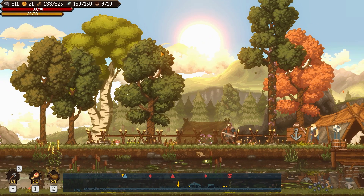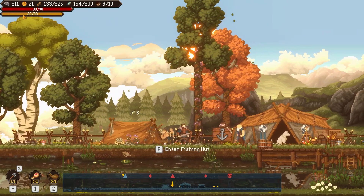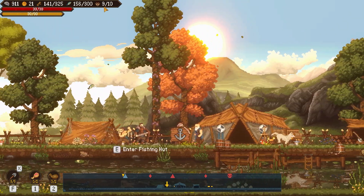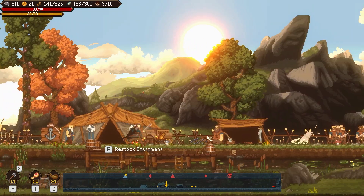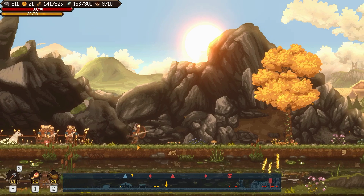Wood and fish are currency. This is my health, this is my stamina, this is silver, this is gold, and this is my population limit. The dog's barking because that means somebody's going to be attacking, so I can go out and fight them myself.